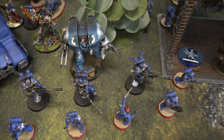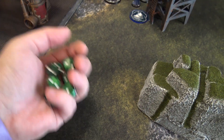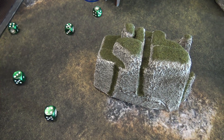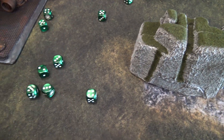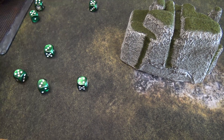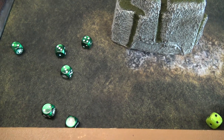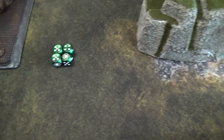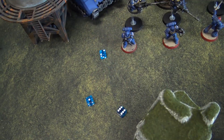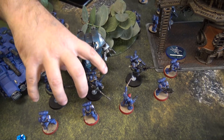GSC shooting phase: Tigerius uses his ability to give the Suppressors minus one to hit. My first Kelomorph fires six shots at the Suppressors, hitting on threes — five hits, then another five bonus shots, one miss. Strength 4 vs Toughness 4, fours to wound — four wounds at AP minus one. Four-up saves: failing three, two damage each — entire Suppressor squad wiped.